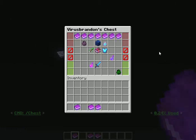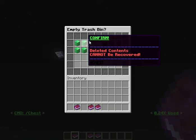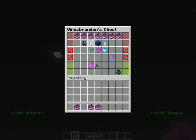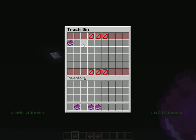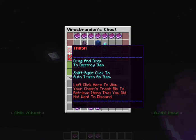Bottomless Chest has a total of 5 user interfaces. From the confirmation window, so that if you want to empty your trash you can do that there. Your trash bin stores all of your items that you decide to discard, and if you accidentally threw something in the trash, click on it and it will go right back into your chest.